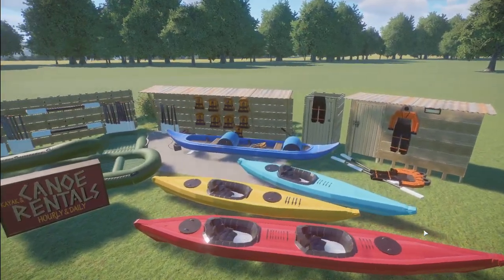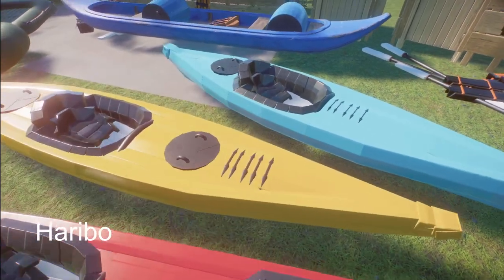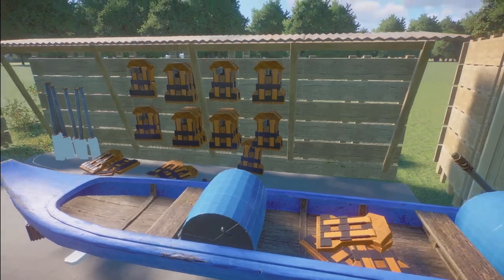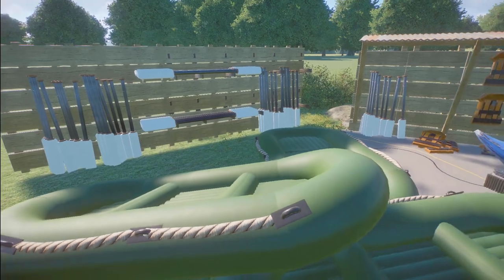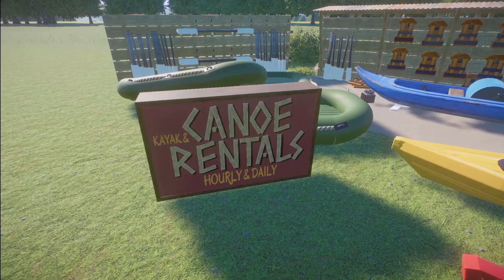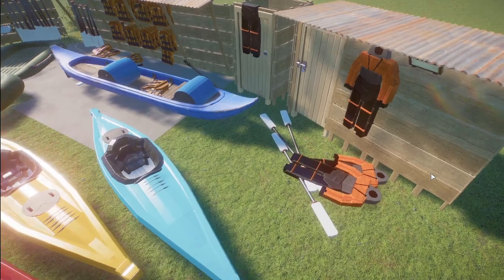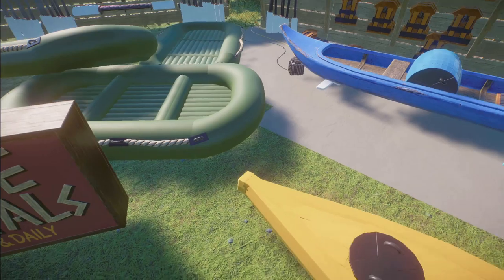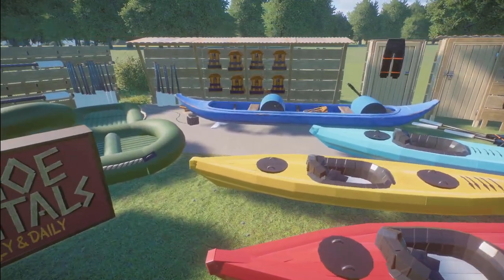We have Kayak and Canoe Rentals by Heribro. You can bring this into your zoo for right around $34,000. Now look at all this detail — I love these little wetsuits, the life jackets, the paddles. The canoes are done so well; everything is done so great. Thank you so much, Heribro, for sharing this with us.